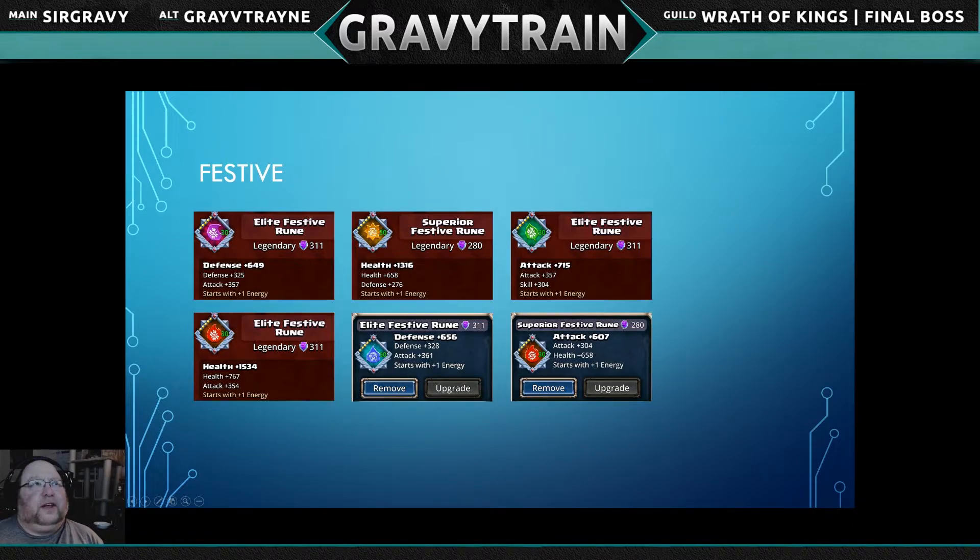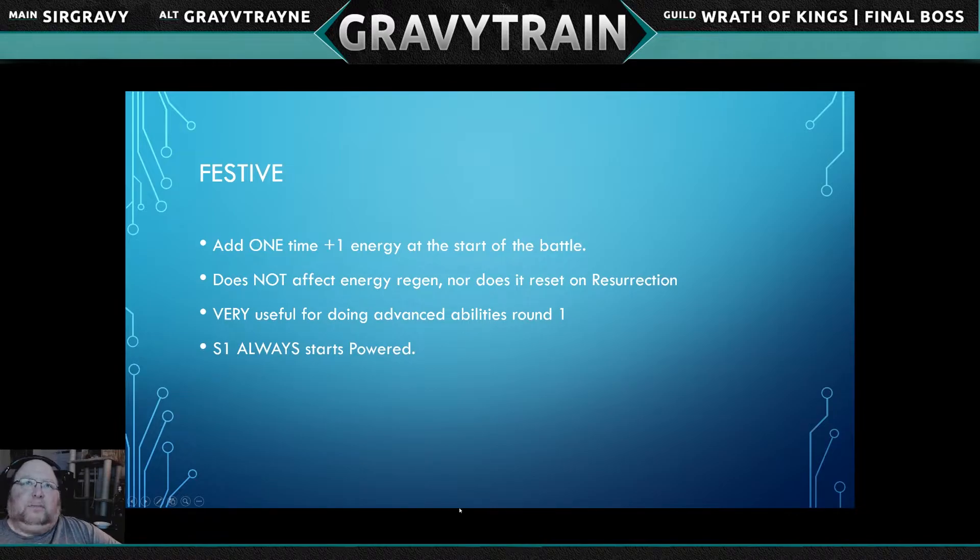A festive rune adds a one-time plus one to your energy at the start of battle — that's it. The festive portion is over after that. It doesn't mean you get more energy if you get rezzed during battle, though you will start with more if something like an Emily rez is involved. It does not affect energy regen, so you're not going to regenerate more per round.